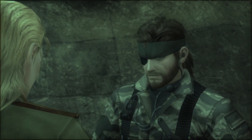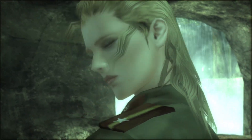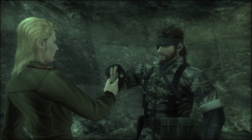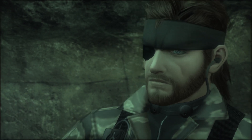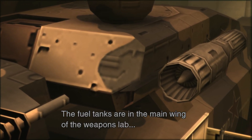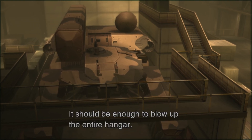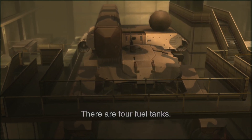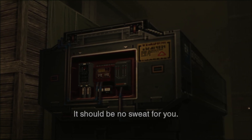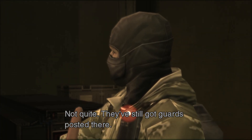Tell me about it. The Shagohat's booster unit uses liquid fuel. The fuel tanks are in the main wing of the weapons lab in the hangar housing the Shagohat itself. So I should blow up the tanks? That's the basic idea — it should be enough to blow up the entire hangar. There are four fuel tanks. In order to destroy the hangar, you'll have to set explosives on each of those tanks. All four of them? It should be no sweat for you. Besides, the scientists had the day off today, so the hangar's completely deserted. Not quite — they've still got guards posted there.